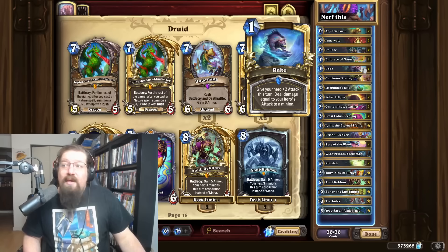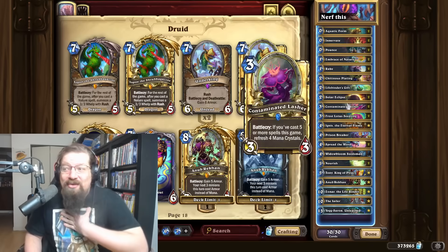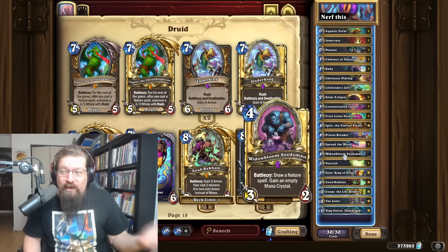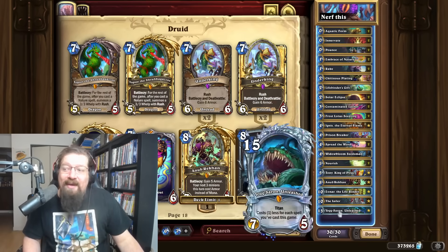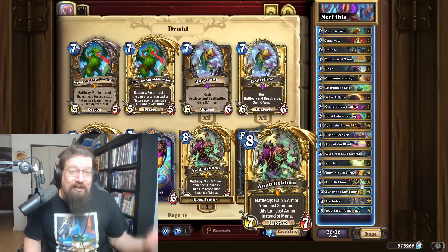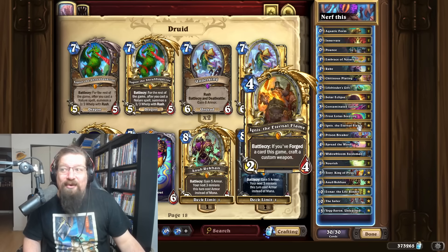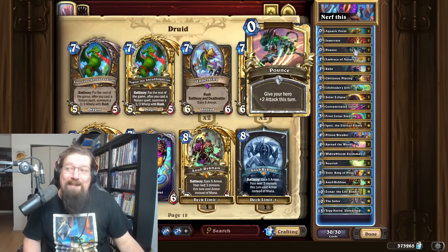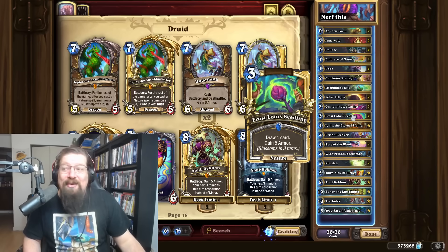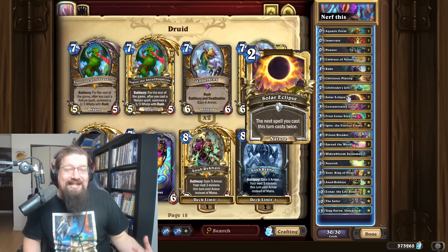Tony may have got banned from wild but he's still in standard. Basically what the deck wants to do is play Embrace of Nature, get your Nourish, ramp up — you have a lot of good early game, mana cheat with Life Finder's Gift, removals with Rake, ramp again with Nourish, Widow Bloom, and Seedsman. Basically you get to full mana, play your new brick, refresh your mana with Contaminated Lasher, then play Jailer, Tony, and do all that broken stuff. If that's not enough, Ignis is in here as well, getting that 10-mana windfury option which you can buff up with Pounce and Rake for even more damage.